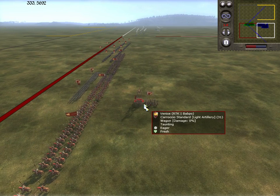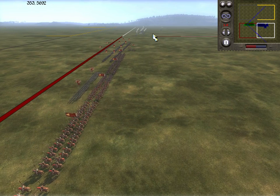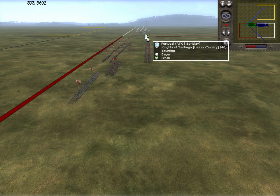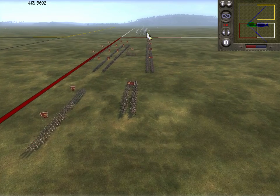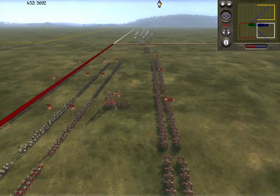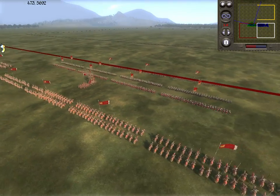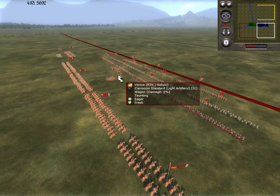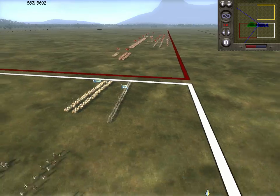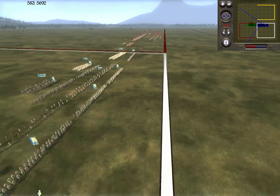Bapo's brought Venice — it's all periods. Bobby Asport brought Portugal, though Bapo should have brought Portugal really. Interestingly, we've got the Caraccio standard, which is a morale booster, a unit I never like mainly because of its lack of mobility.